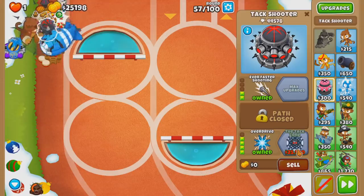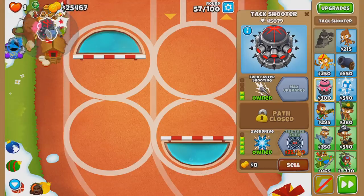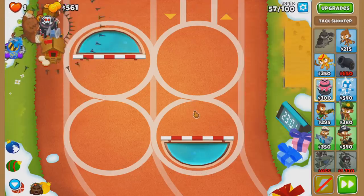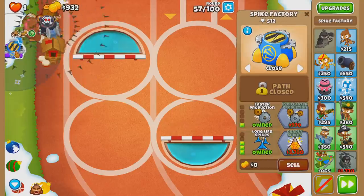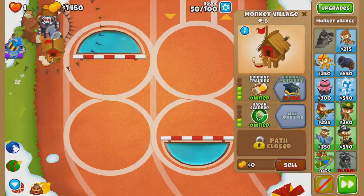So the answer was nothing - the correct answer was don't go for anything at all. Attack zone - got it. Now I'm pretty sure we can just go straight for Permaspike, so let's do that.